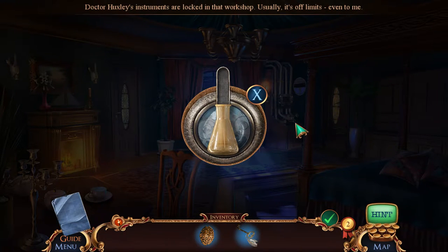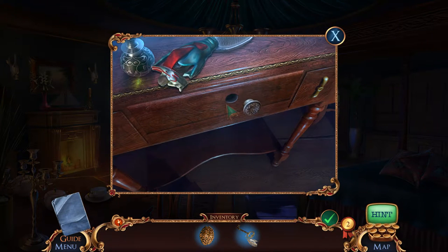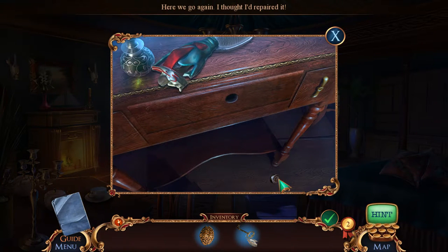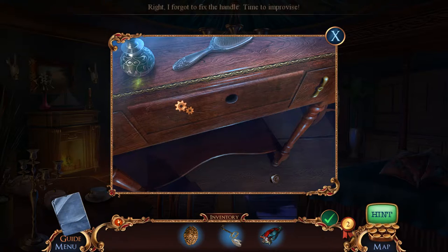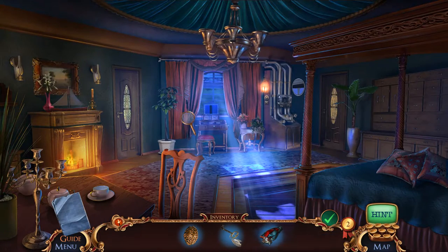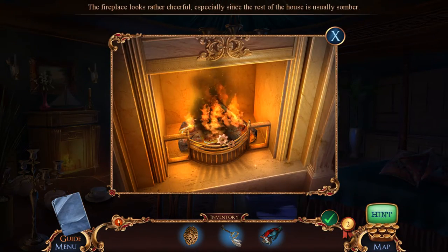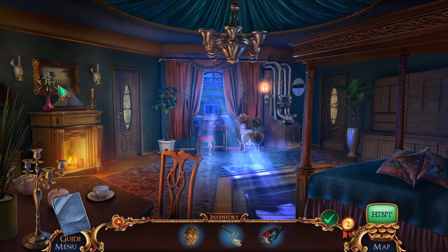Dr. Huxley's instruments are locked in that workshop — usually it's off limits even to me. Oh, we broke it — here we go again. I thought I'd repaired it! Seriously, that happened in the main game and it's broken again. We did get a dummy larynx out of this deal. The fireplace looks rather cheerful, especially since the rest of the house is usually somber.